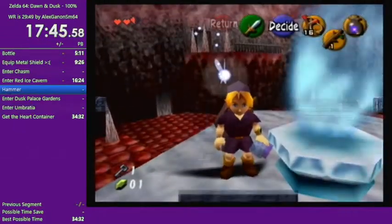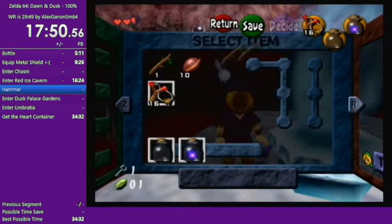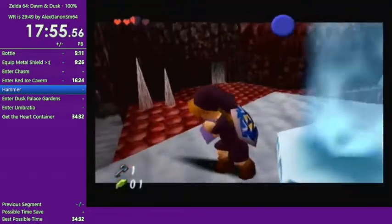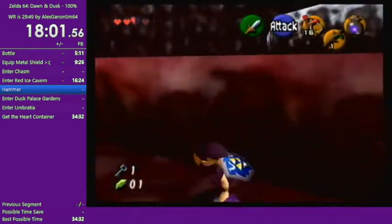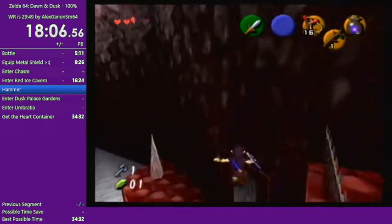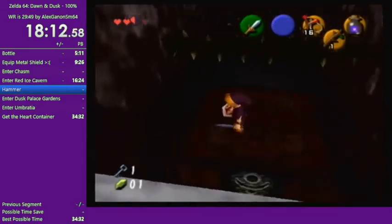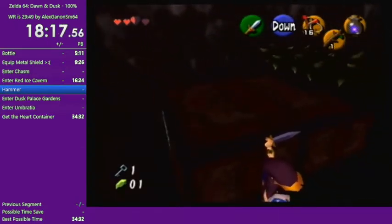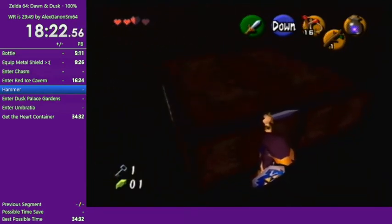We're going to grab the extra blue fire we need. And here there are these spikes, but you can just hang down there and wait, and it essentially skips the first big segment of that platform puzzle.